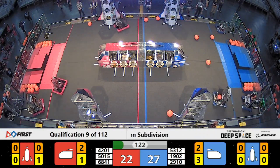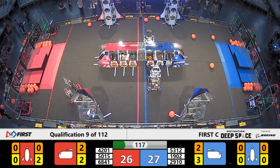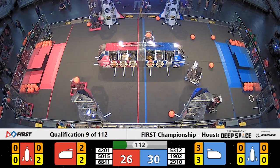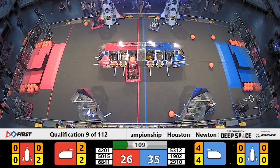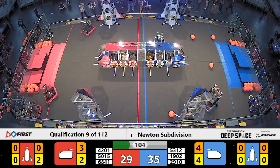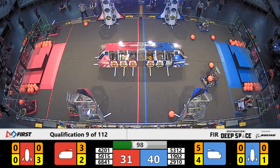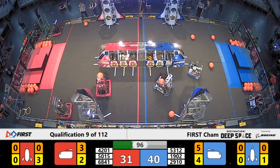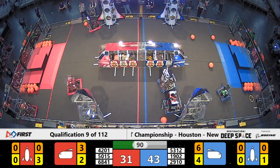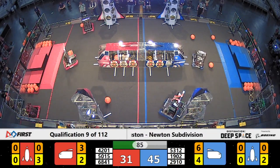And it's a very close match. 4201 for your Red Alliance. Vitruvian Bots up and down with a hatch panel, and Jack and the Bot placing another hatch on that Blue cargo ship. One, two, three now — cargo on that side of the cargo ship from Jack and the Bot. Jumps the Blue Alliance out to an early lead. Red, though, trying to keep up. It's 50-15 for your Red Alliance. They score another cargo, but it's in a bay that already has a cargo piece loaded in.